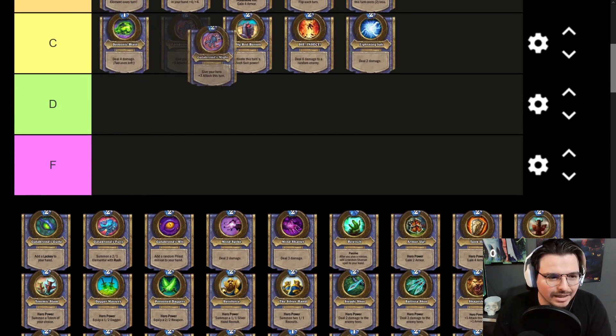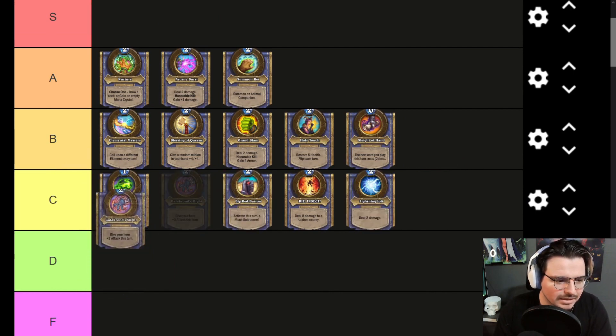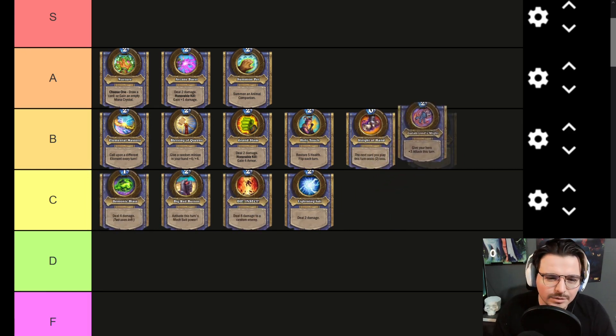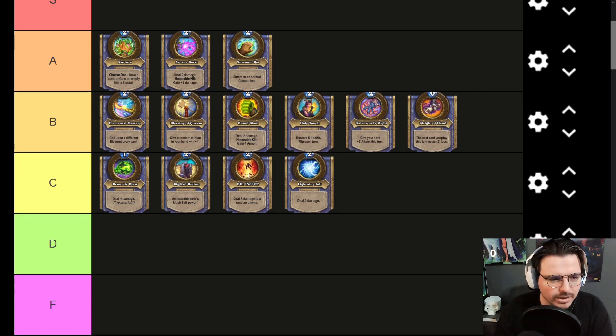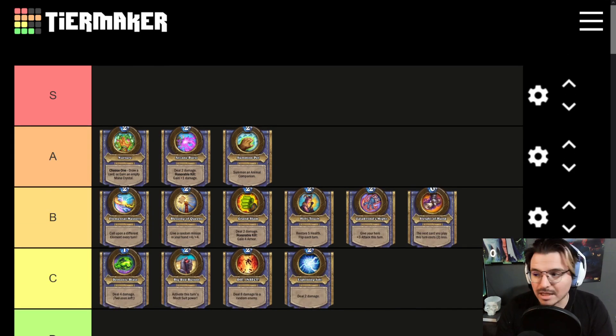Galakrond's Might — I think this is probably a low B tier, maybe high C tier. It's probably at B tier because there are a lot of attack effects you can use, and you can combine it with weapons. There's a lot of different things you can combine it with. I think it's even better than Sleight of Hand. You get the extra benefit of effects like that 3/3 pirate that deals 2 damage to random enemies.